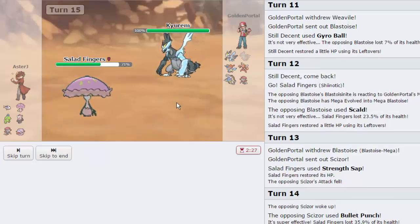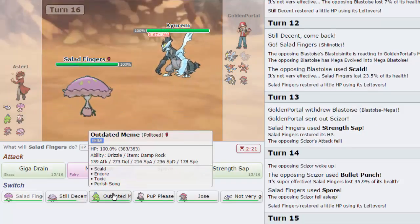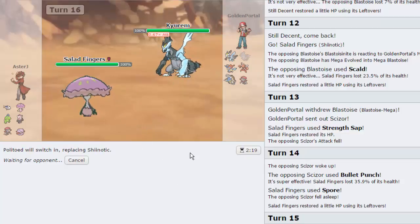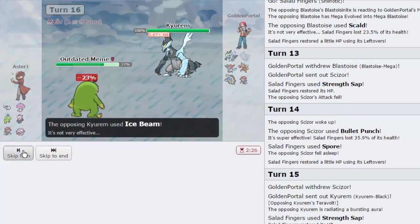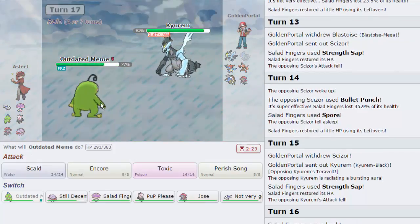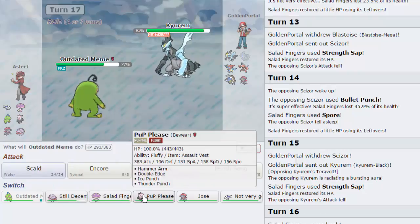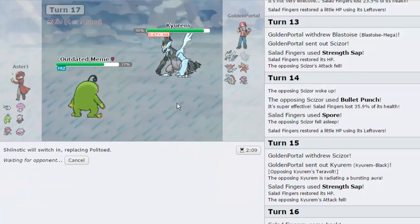Kirim comes in and we gain back all our health from Strength Sap - back up to full. Now I have to switch into something different. Let's go into Politoed to get up the rain. His Scizor is back asleep, which is great for Weavile. I need to start damaging Keldeo at some point, so getting up my rocks would be very useful. He goes for Ice Beam, which freezes us - but I'm just using Politoed as a Rain Setter. I can Scald at any given moment to thaw out.